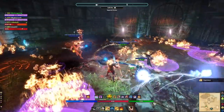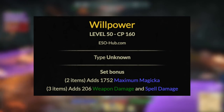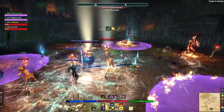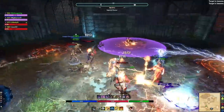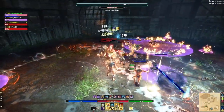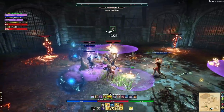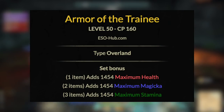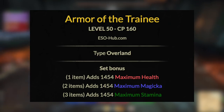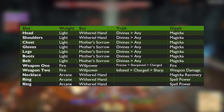For weapons, the number one beginner option is the Willpower two-piece, obtainable from Imperial City dungeon or guild traders for extremely cheap. The two-piece just gives you a lot of max Magicka, which is extremely useful on your back bar specifically, where I typically keep a shield — shields scale and gain effectiveness based on your max Magicka. Another option available from level one is Armor of the Trainee from the starter islands like Betnik, Stros M'Kai, and so on. It only comes in the Training trait, but gives the most max stats across the board. I typically go with the Willpower setup.